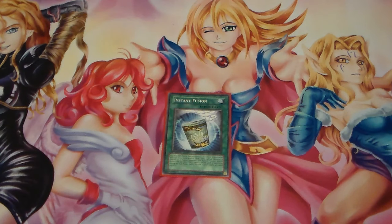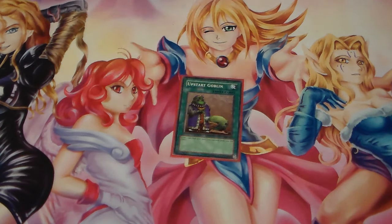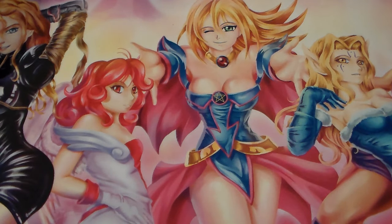Next, we have Instant Fusion for Nodin to make Rank 4 plays. Even when Link Summoning comes out, this is perfectly fine — if they destroy your Dark Law, you can make a Rank 4 play with this. Upstart Goblin for draw power, making it a 39-card deck. Raigeki for non-targeting removal to blow up the board and attack with your monsters — it works even for Links.